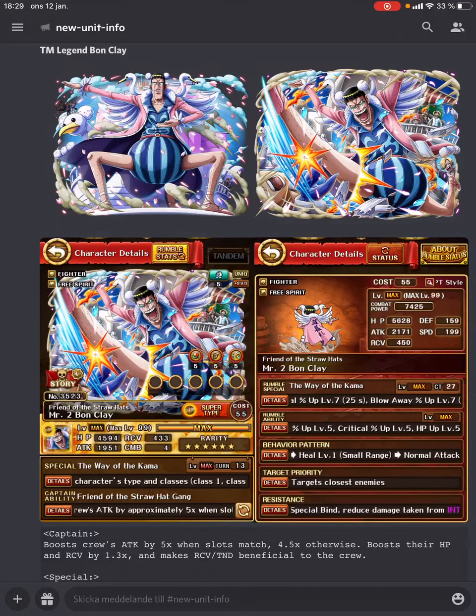Hey guys, Chiaoso here. We got the reveal of the legend Bon Clay coming to OPTC finally. If you're not aware, this was a voted-for legend — we had the options of voting for Bon Clay, Tashigi, Caesar, or Ivanko. So we're getting all of these units in this treasure map, but of course only one of them is a legend, which is Bon Clay.